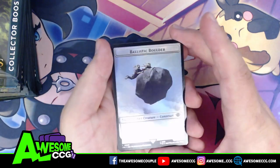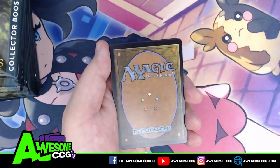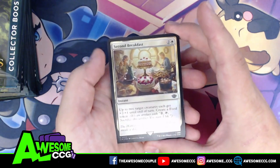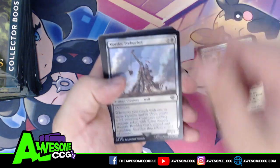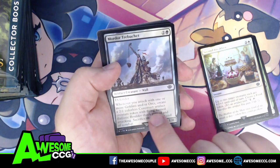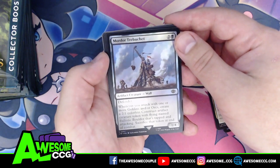Our tokens include a Ballistic Boulder, which is an artifact creature — I hope we get to the card that creates it because it's hilarious — and Second Breakfast, and of course Brandywine Farmer. And there it is: Mordor Trebuchet. Whenever you attack with one or more Goblins and Orcs, create a 2/1 colorless Construct artifact creature token with flying named Ballistic Boulder that's tapped and attacking. Sacrifice that token at end of combat.